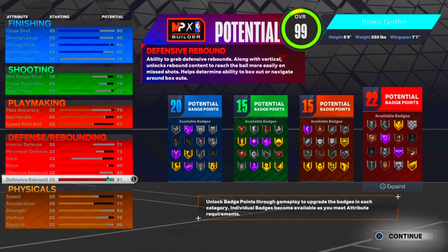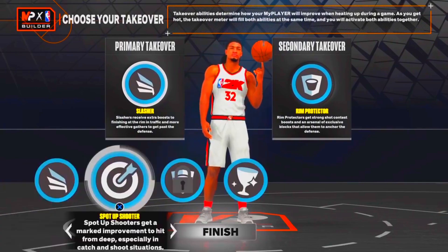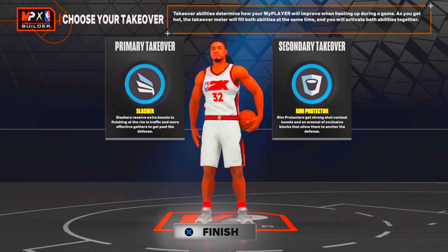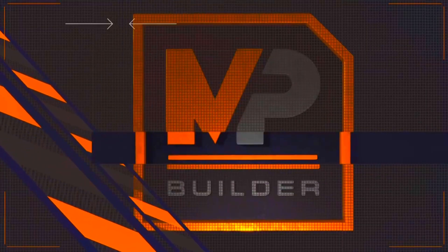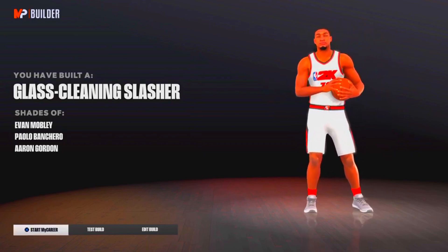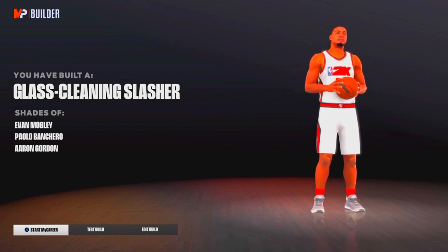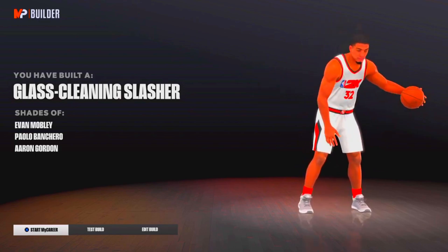Overall, we get 20 finishing, 15 shooting, 15 playmaking, and 22 defensive badges. For the takeovers, this is all Blake Griffin right here back in his prime — slashing, sharp, rim, and glass. We end up with a Glass Cleaning Slasher. You can see the comparable players are Emily Paulô Bancaro and Eric Gordon — I wish Blake Griffin's name was right there, because he definitely did that back in his prime.